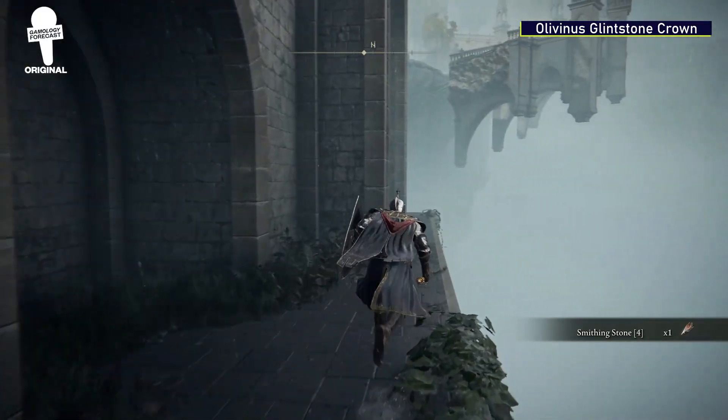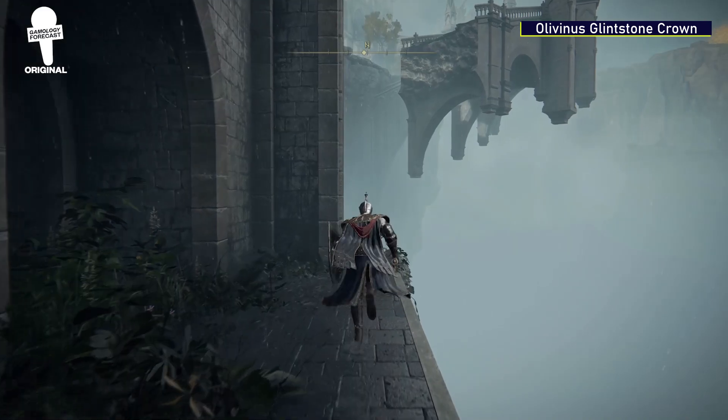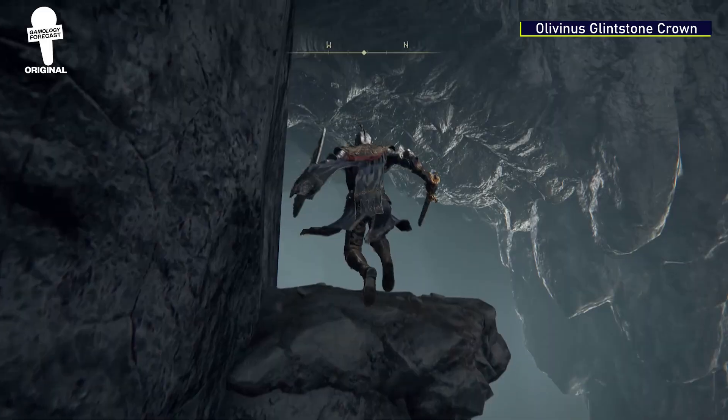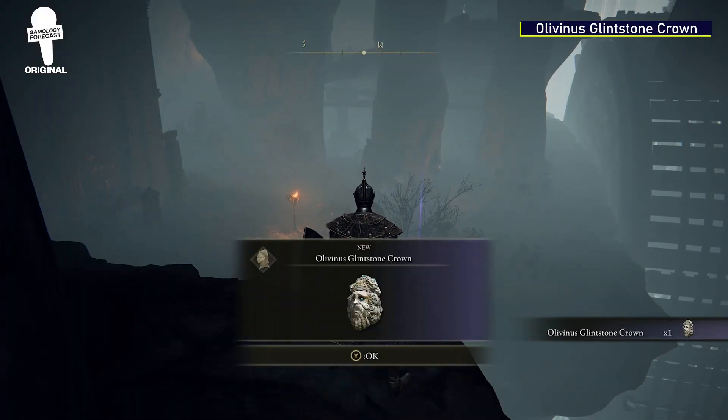Then head off the balcony to the left and jump down. Proceed to follow the edge of the building around. Jump on these rocks, and waiting for you on the ledge will be the Olivenous Glintstone Crown headpiece.